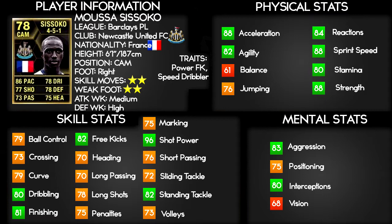He's six foot one, center attacking mid regularly — that's his normal card. He's right footed, got 2-star skill moves, 2-star weak foot, high defensive work rate and medium attacking work rate.